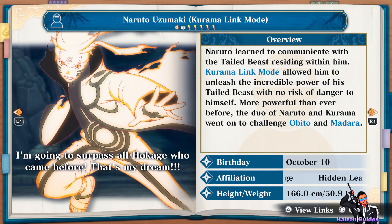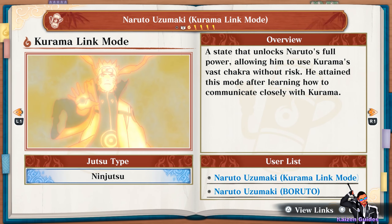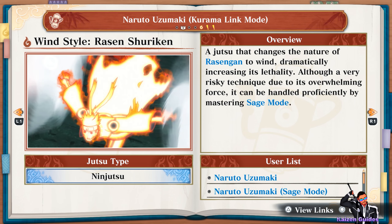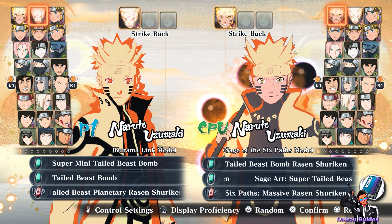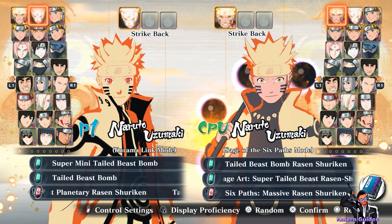Coming into Naruto Storm Connections, I never thought I'd hear two things: my guy is meta, and Kurama Link Mode Naruto is actually good in the game. What's going on y'all? Today I'm going to be walking you through how to use Kurama Link Mode Naruto — his goods, his bads, his infinites, his loops, all the cool things about this character, and the teams you might want to use with him.